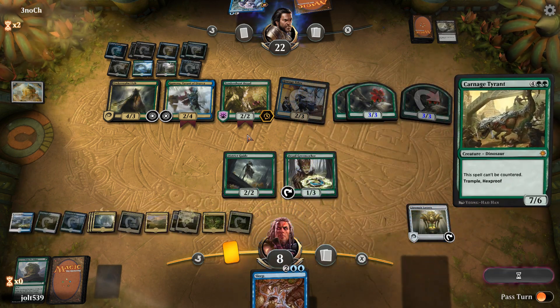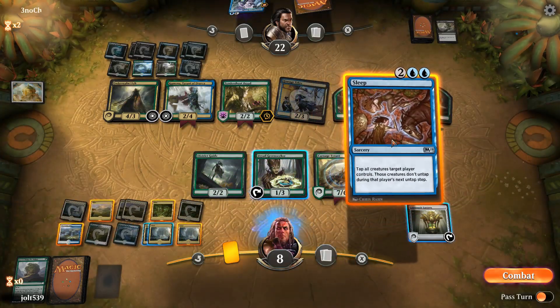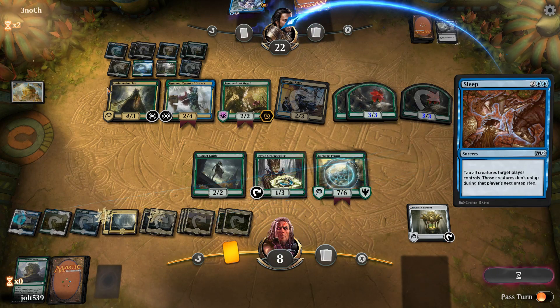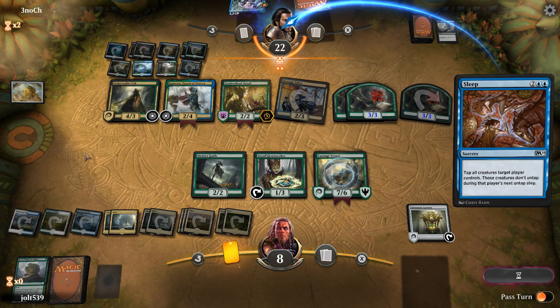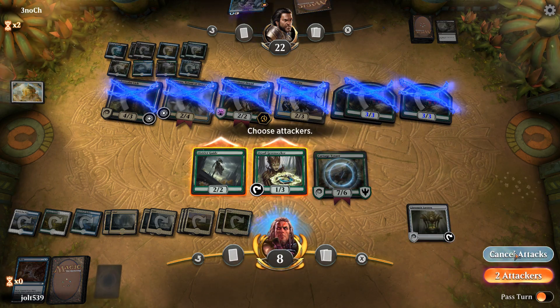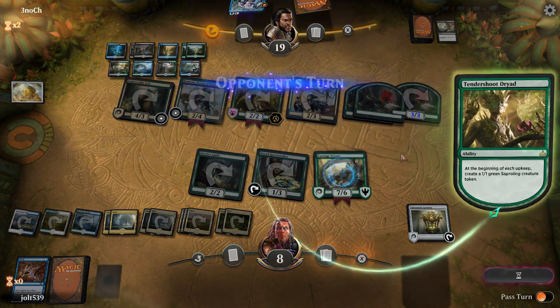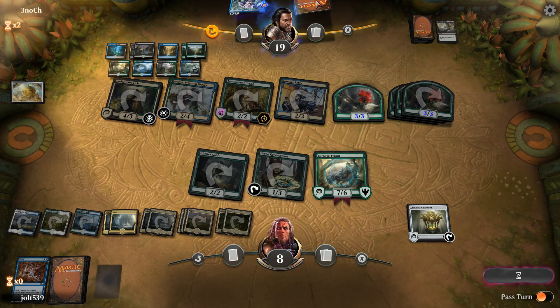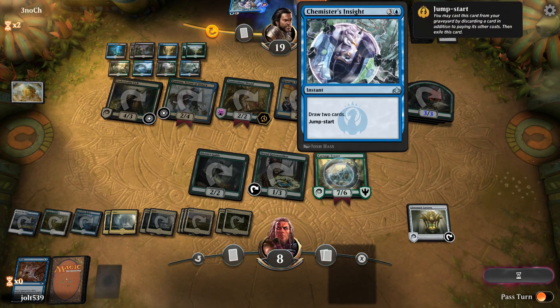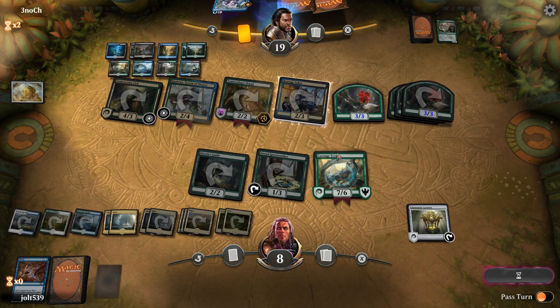Love it! If Carnage Tyrant had Haste, that'd be so good. This is definitely an uphill battle. Let's go for Sleep — tap all creatures target player controls. If they have a Counterspell, they've got it, but at least we can make them all go to sleep. Let's go to combat — we've got two attackers, knocking them down to 19. A little behind on combat damage, but having them locked down is definitely good for us. They've only got one card in hand and have Chemister's Insight in the graveyard, which they can Jumpstart to draw more cards.